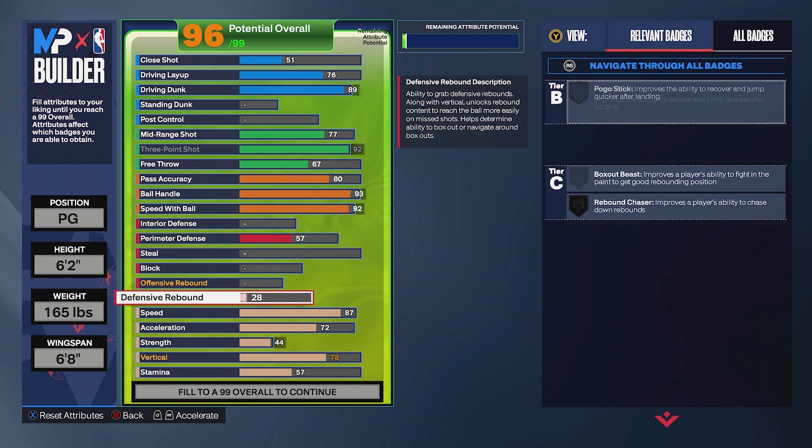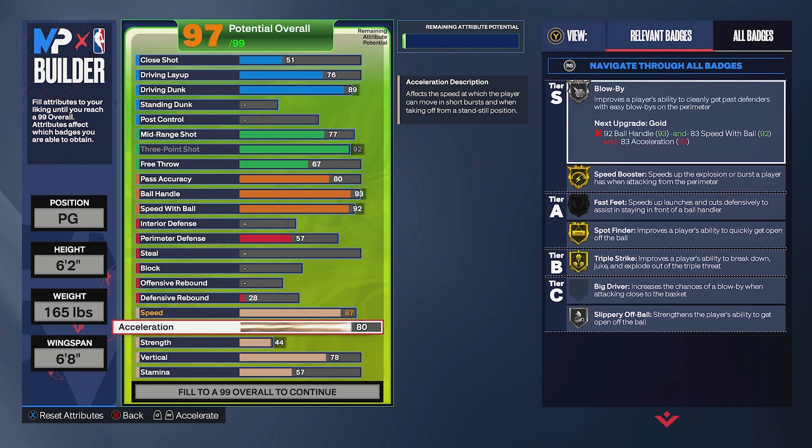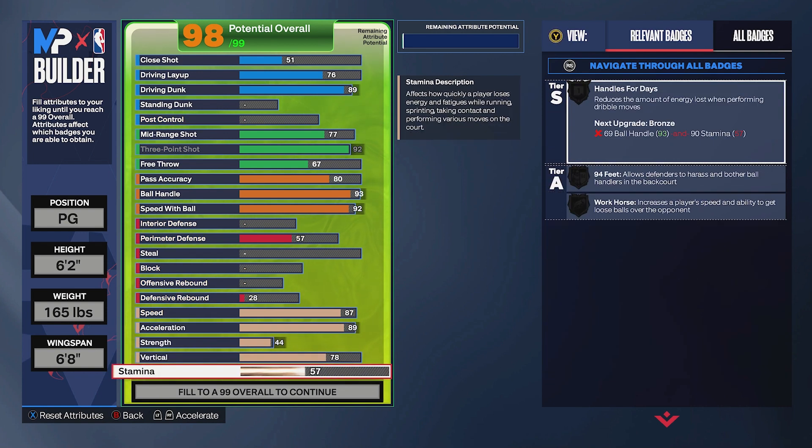We're bringing acceleration all the way up to an 89 — that unlocks a ton more playmaking badges. I wanted to get it to at least 90 since acceleration affects your first step out of dribble moves, but 89 was as high as our attribute caps allowed. We're also bringing stamina up to a 99.